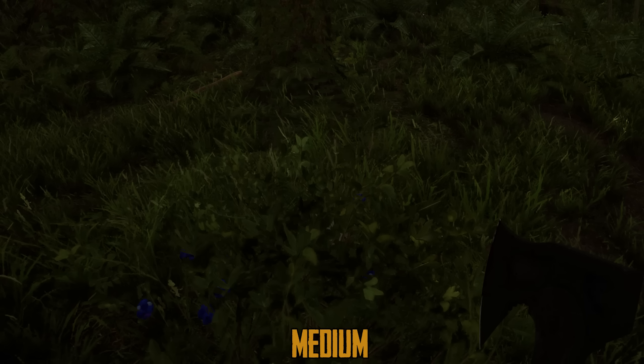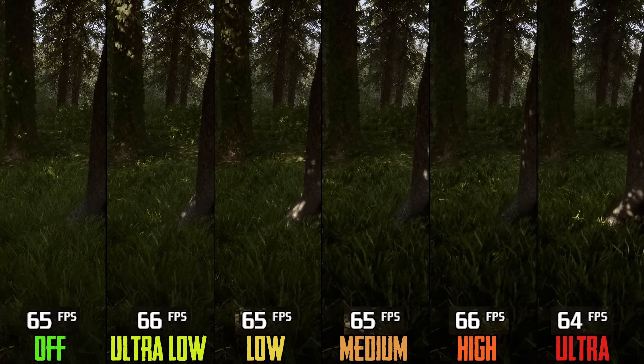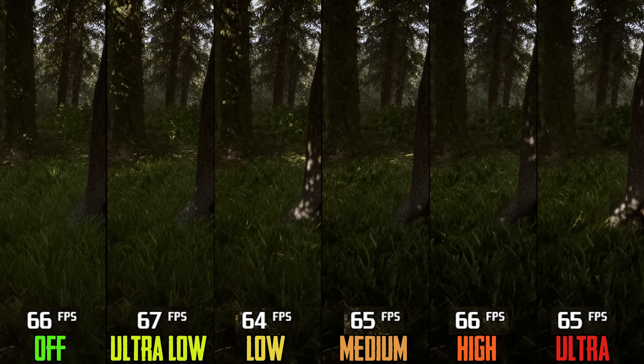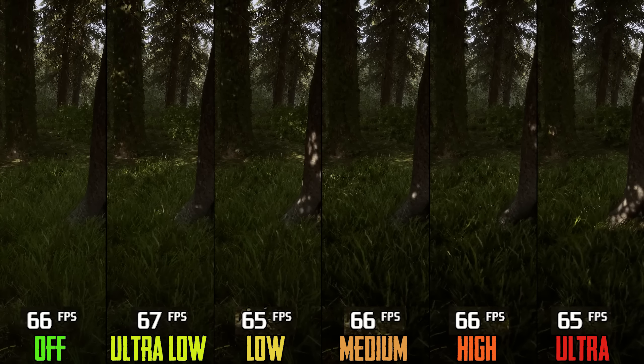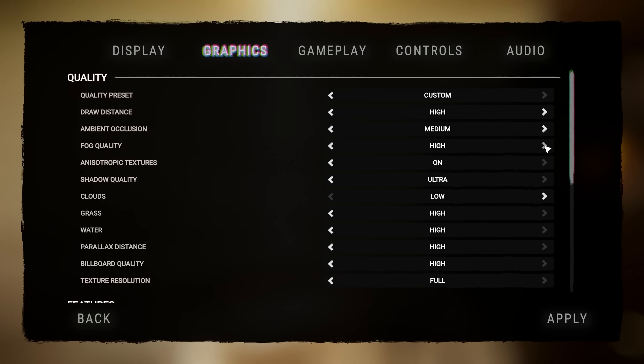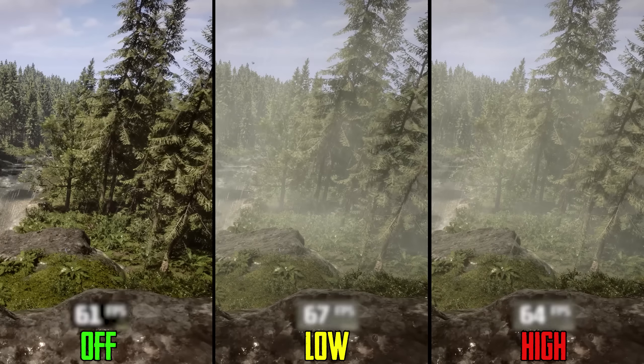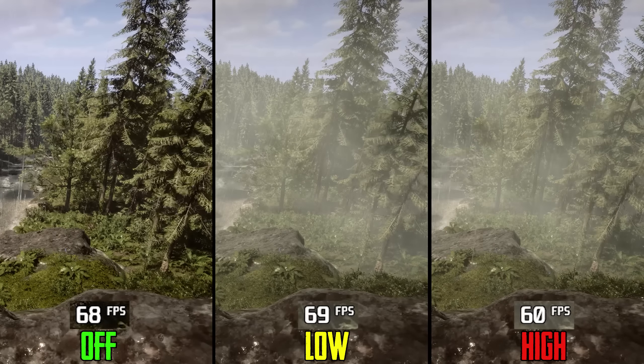Next we have ambient occlusion. This mostly affects the look of foliage — higher options give more depth and ground foliage in the scene, but both ultra and high result in some darker ambient shading. In my opinion, medium looks more accurate. Performance-wise, I measured no difference between all options, so I recommend medium ambient occlusion.